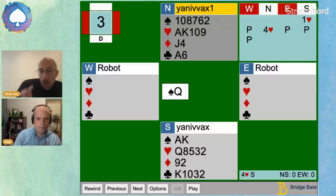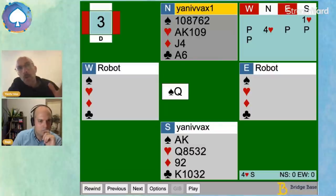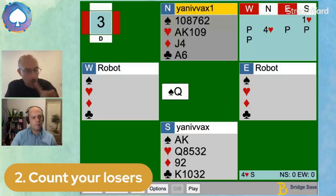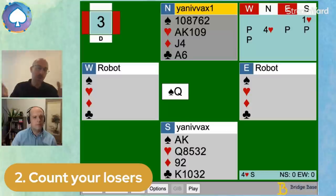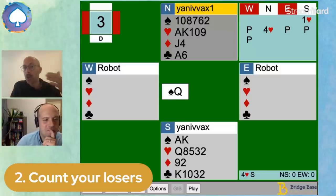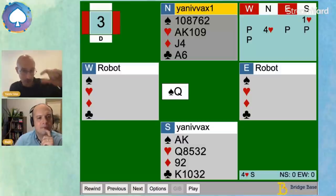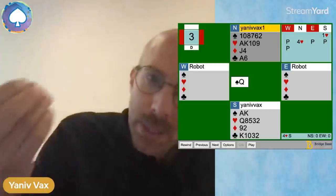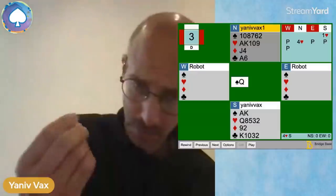Second step — I want to locate where my problems are, and in a trump contract, we look at losers. A loser is a little bit of an elusive term. With losers, I'm thinking about my opponents, not about me. Some people think that losers are the opposite of winners, but it's not correct — there is no connection between winner and loser in bridge, even though in the language it sounds that way. I'm thinking about my opponents: how can they use their cards to win tricks against me? Those are the losers — tricks the opponents can win.